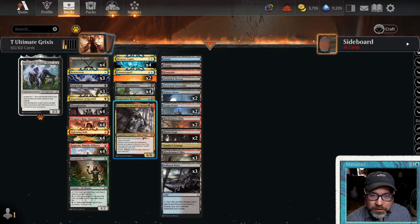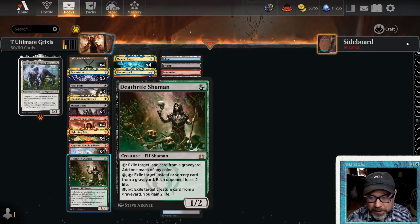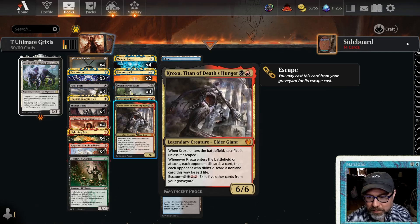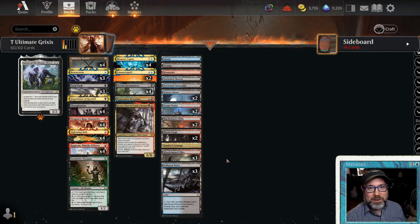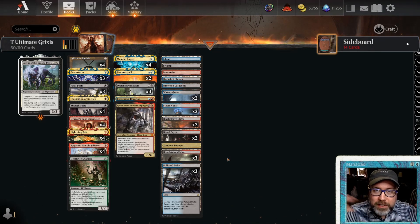We're just going to try to get some early creatures on board, deal a ton of damage, close out with Lightning Bolts — maybe a Deathrite Shaman exiling an instant or sorcery to make opponents lose two life, maybe a Kroxa to get them for three. The games go fast and they're a lot of fun. You can easily lose to the die roll in this format — if you don't like that, do not play Timeless Best of One.